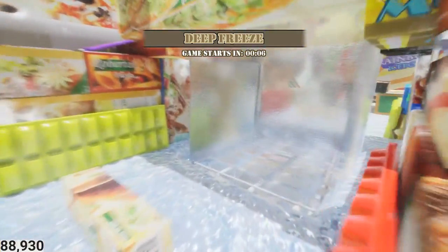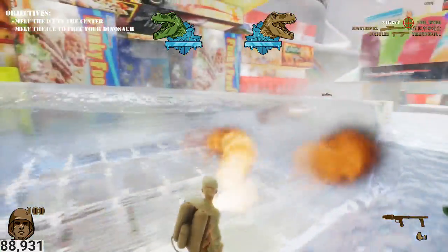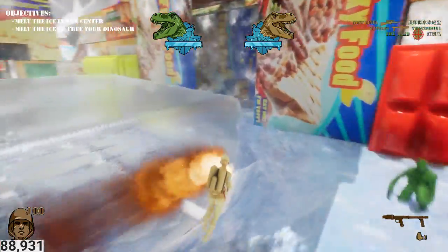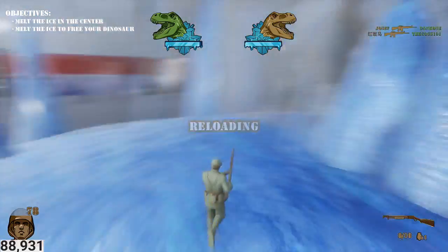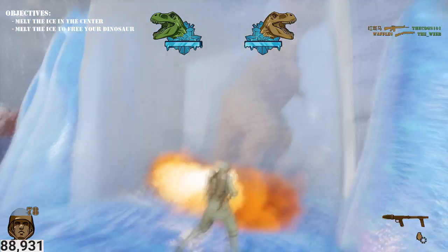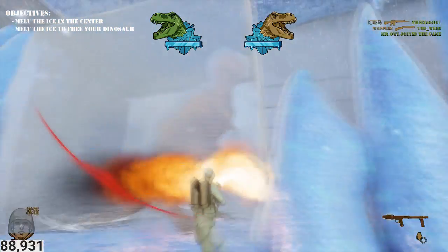Deep Freeze is interesting, man. So this big block of ice that you see here - you have to get your flamethrower out and use that until the ice actually melts all the way. Then once the ice melts, you drop down into this little vent and there's another block of ice with your dinosaur. You have to unfreeze your dinosaur, and whoever does that first wins. But there's still people here, so it's always a battle - whoever gets the dinosaur free first wins.